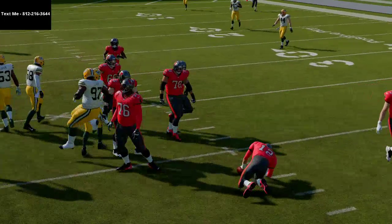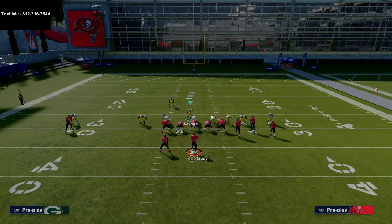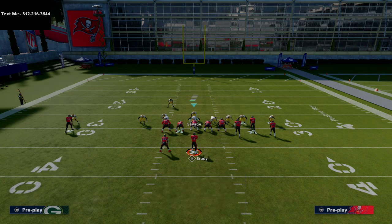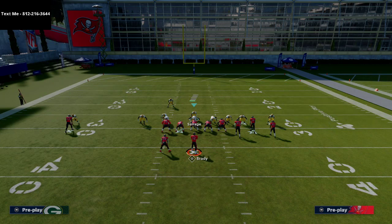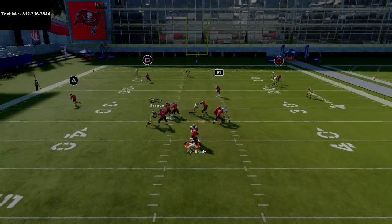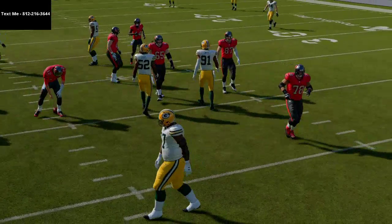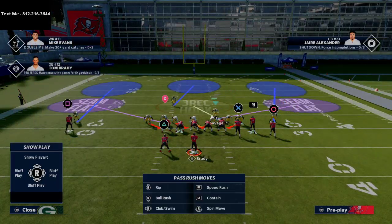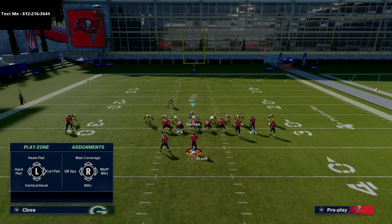The trick is to basically crash your line out, which creates kind of a Nickel 3-3-5 wide look. You're going to get a front that looks somewhat like this. Again, blocking the tight end, you're going to see instant A-gap pressure at the quarterback. This puts the offense in a dilemma because from this look you can send different pressures and always be doing different things with your coverage — that's one of the beauties of the 3-4 Bear.